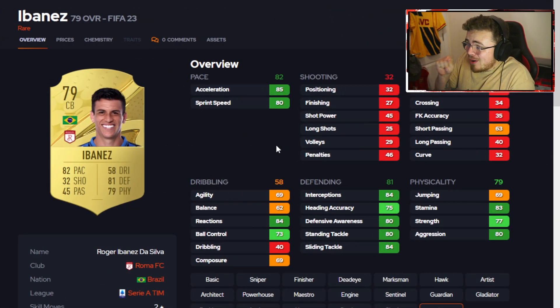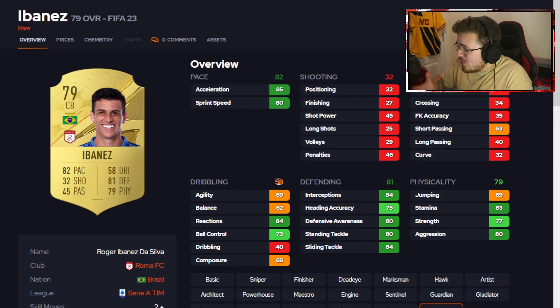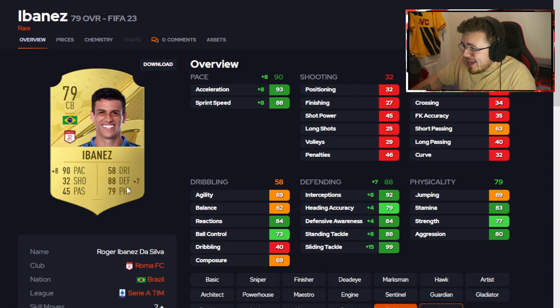The Serie A is kitted out with centre backs. Ibanez — what a baller. 85 acceleration, 80 sprint speed. Look at the defending: 84 interceptions, 84 reactions. Medium-high work rates, 6 foot — not the tallest but great work rates. Phenomenal looking card. Going forward the passing is in shambles, but you don't care about that — stick a Shadow on this man and just look at that card.